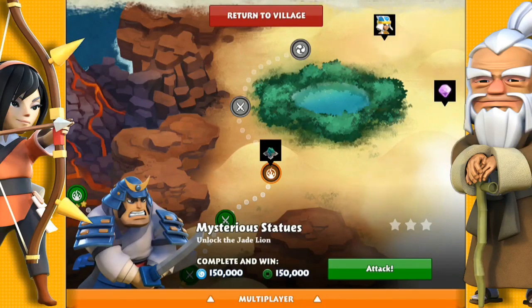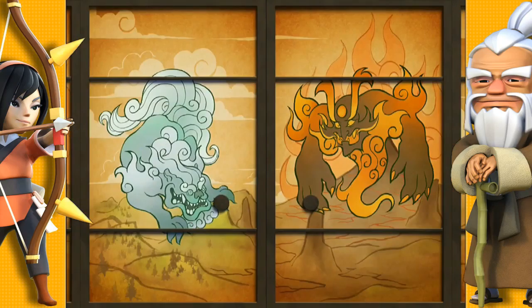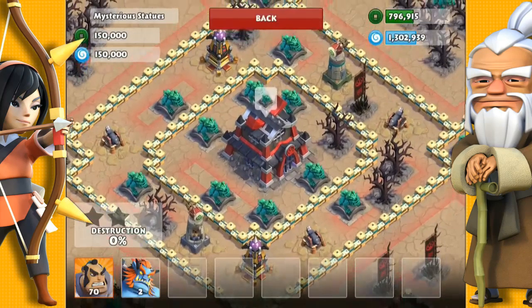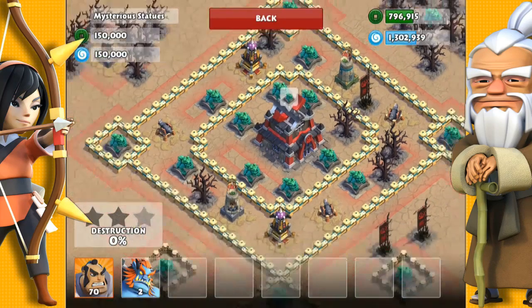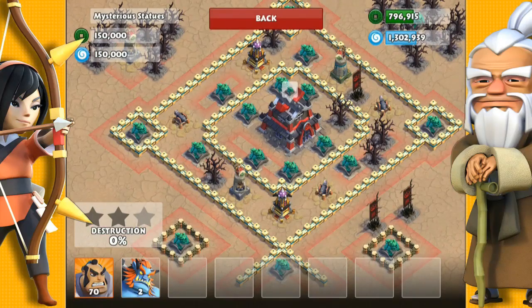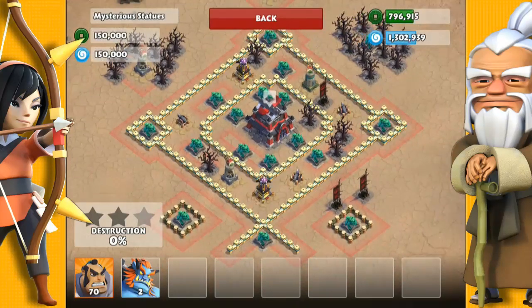Hi everyone, Destroyer here with mission 46 called Mysterious Statues. We'll be unlocking the Jade Lion. This castle is heavily defended by a lot of Jade Lions, but there are a few statues in there. It's also heavily defended by drum guns and lightning towers and a few cannons as well.